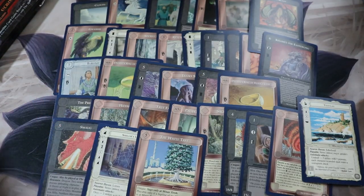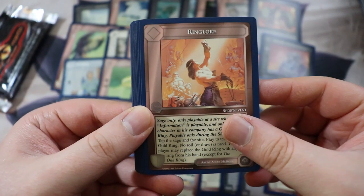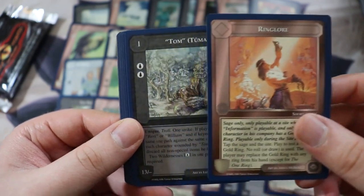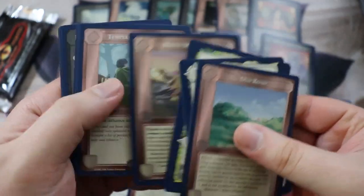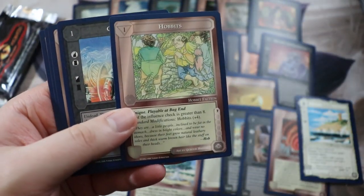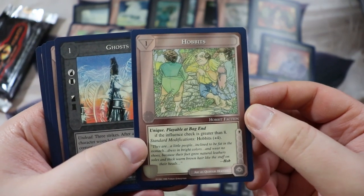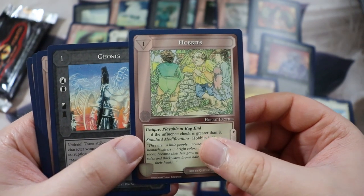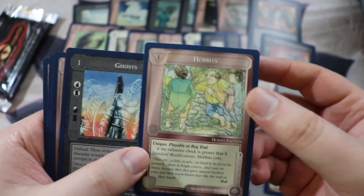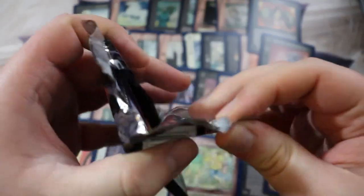Some of the same things. Two more packs to go for this box. Stay tuned for box openings of Dark Minions and The White Hand. Got Merry, Ring Lore — dude, looks like Arnold Schwarzenegger from Conan. We got Tom the Troll, Hobbits — I think this is a rare. It's just the Hobbits with Quentin Hoover artwork. It's a Hobbit faction — playable at Bag End if influence check is greater than eight; standard modification the Hobbits plus four, so if you have a really high influence check they're worth five points. Interesting — you can make a Hobbit deck where all you do is try to recruit Hobbits.